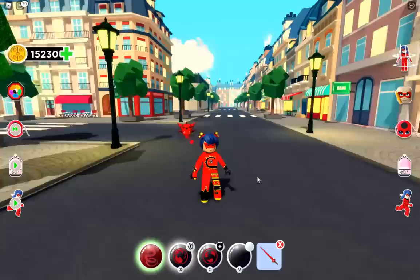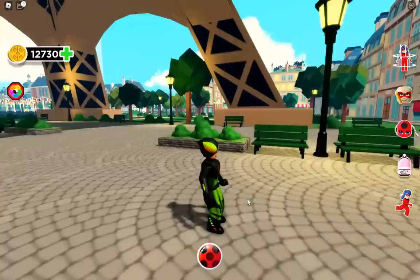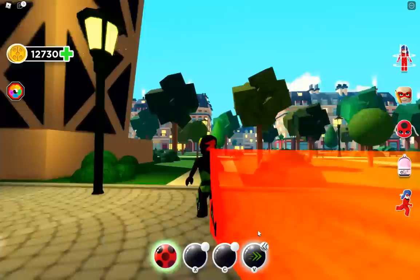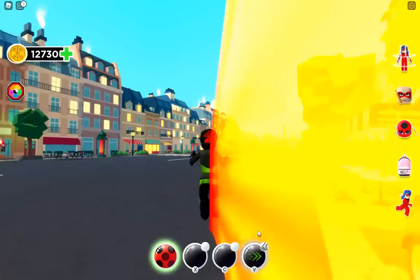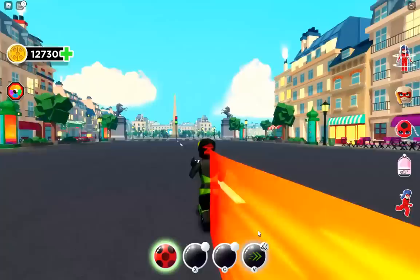So another thing I wanted to try is with Timebreaker. There is a new superpower here, which is the Timebreaker Speed Up. So let's pick that and see what happens. Look how fast she goes — look at that. And there's a little streak of colors behind her. She's running super fast. Oh, look at her go. She is going super fast. I love that streak of color behind her.